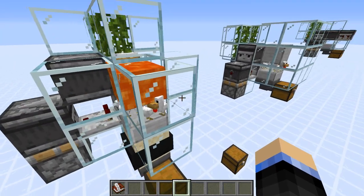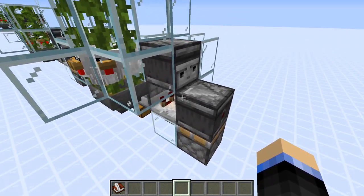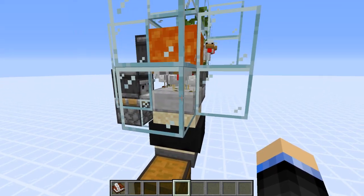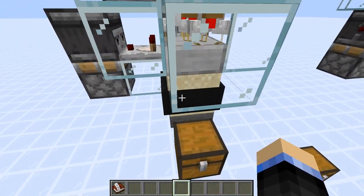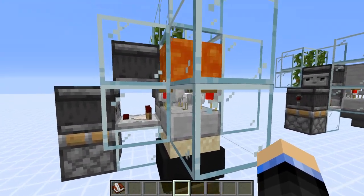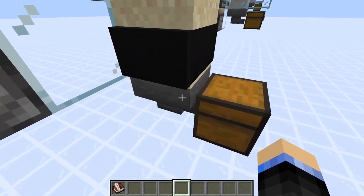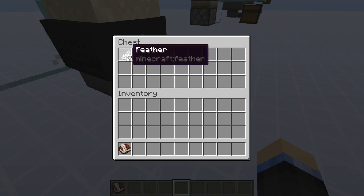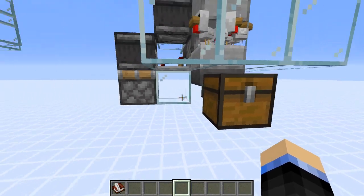On the cooked variety side, we just leave the lava in place permanently — no need to pulse it back and forth. We have the same automatic dispensing system and the same half slab. What's different here is we're using a hopper minecart to pick up the items. Because hopper minecarts pick up items faster than regular hoppers, they can grab the drops before the lava destroys them. We don't even need to worry about pulsing the lava — the hopper minecart gets the items anyway. That sits on top of a hopper which feeds into your chest, giving you cooked chicken and feathers. On the raw side you get raw chicken and feathers.